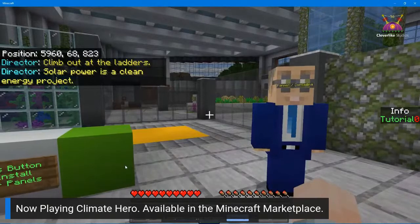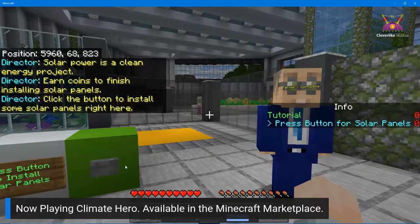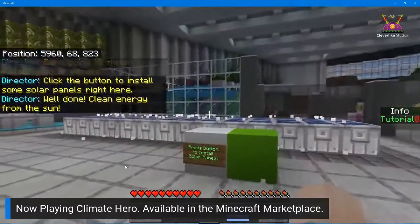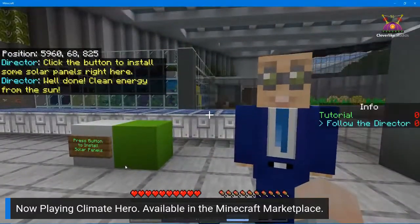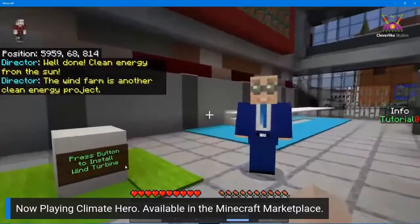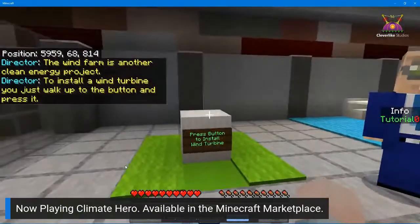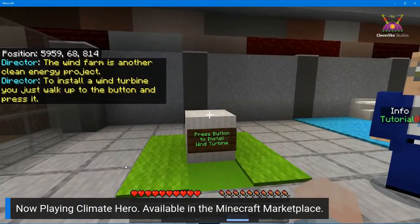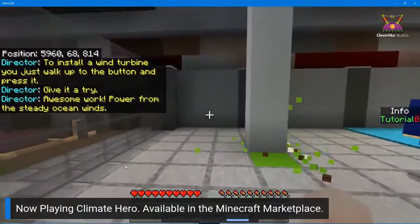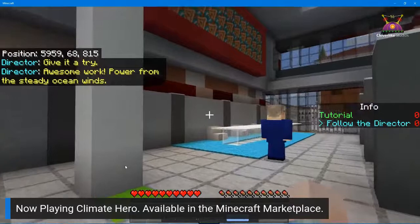Solar power is a clean energy project — earn coins to finish installing solar panels. Click the button to install some solar panels. Well done — clean energy from the sun! The wind farm is another clean energy project. Walk up to the button and press it to install a wind turbine — power from the steady ocean winds.